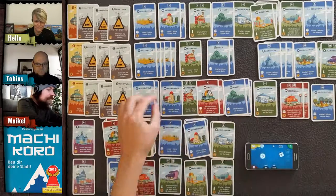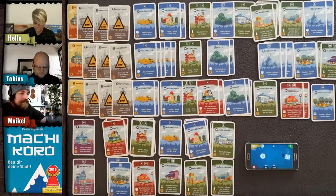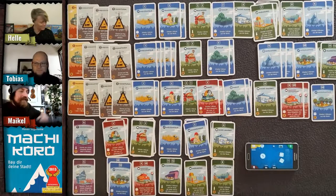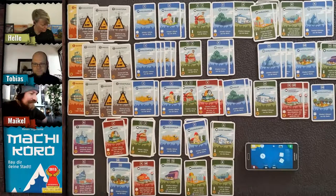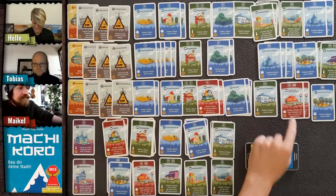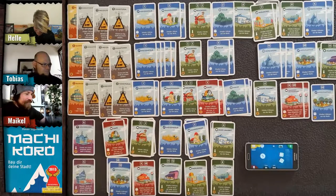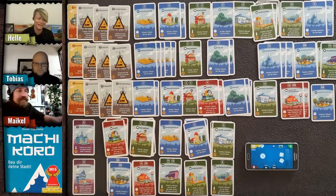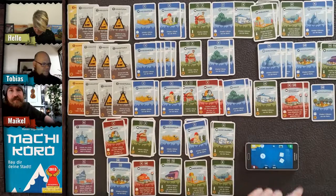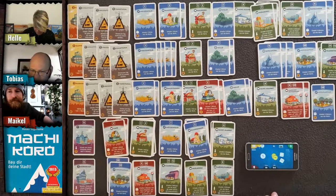Helle takes two dice and rolls a nine or ten — that's fifteen coins for her mines! But first she has to give me four coins for visiting my restaurant. Then from her mines she gets fifteen coins total.